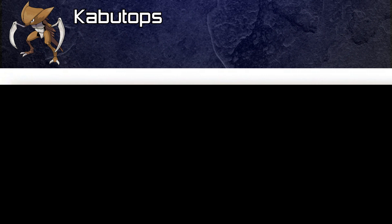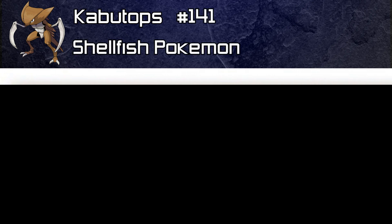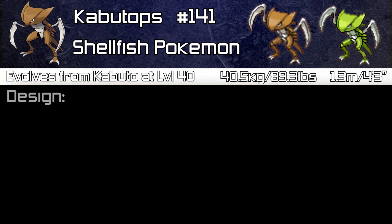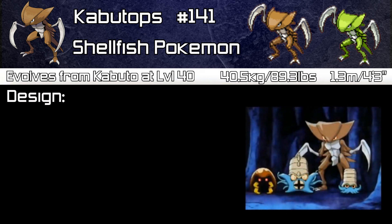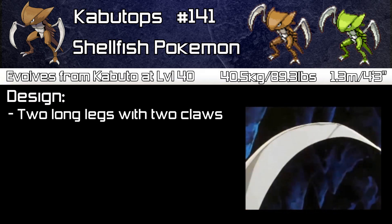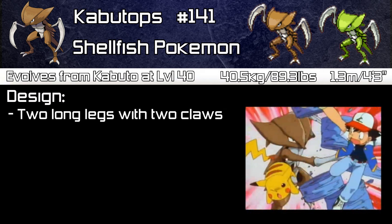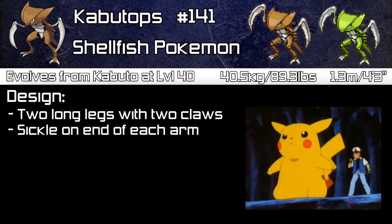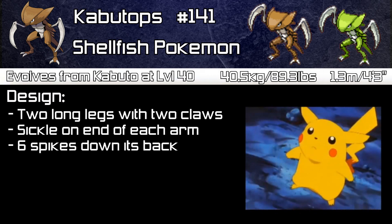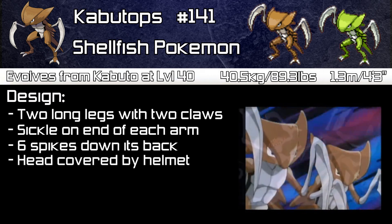Now for Kabutops. Its Japanese name is also Kabutops. It is also the Shellfish Pokémon, number 141, and is 1.3 metres tall or 4 foot 3 inches, and weighs 40.5 kilograms or 89.3 pounds. A Kabuto will evolve into Kabutops at level 40. Since evolving, Kabutops has gained some rather interesting features. It now has two long legs with two claws each on the bottom, a significant upgrade from its small tiny legs as a Kabuto. It also has two long scythes that extend from each of its arms, making it a very fierce-looking Pokémon. It has six spikes running down its back — three either side — and its head is covered in a semi-circle shaped helmet.